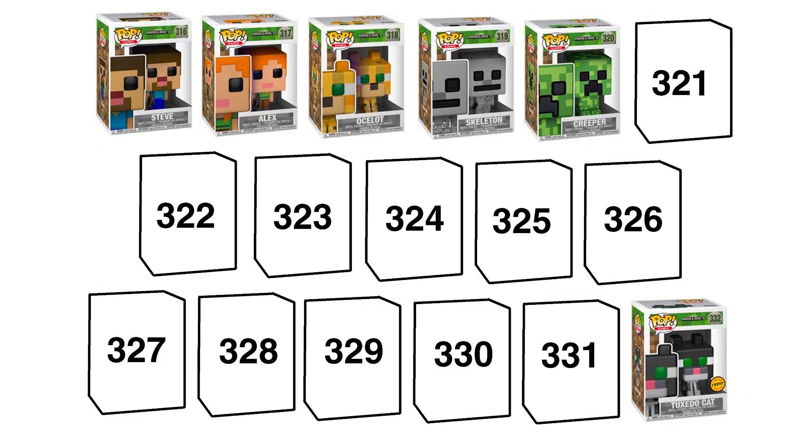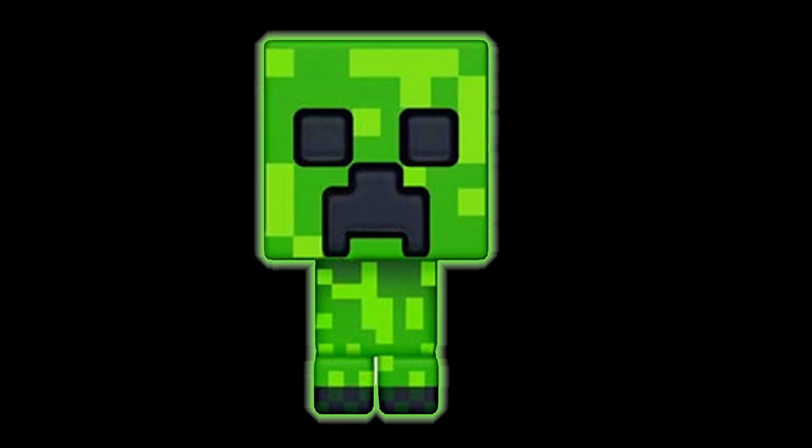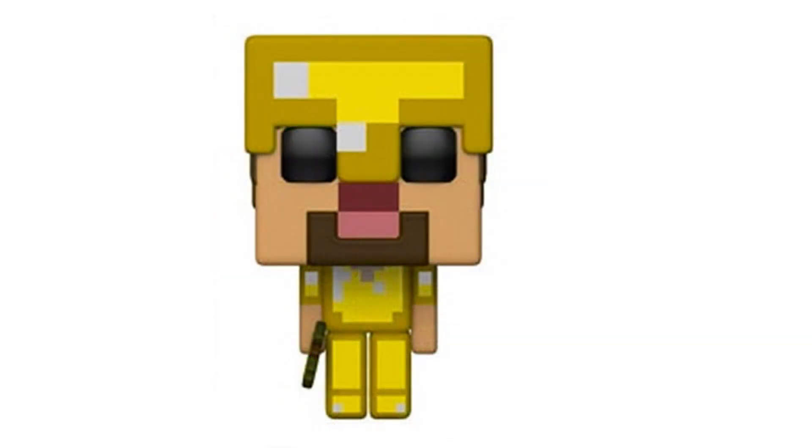That's right, we're getting a ton of them too. First up is a Creeper variant that actually glows in the dark — super cool — and this one can be found at FYE. Also coming in at number 321 is Gold Armor Steve, and this is gonna be an exclusive at Walmart.